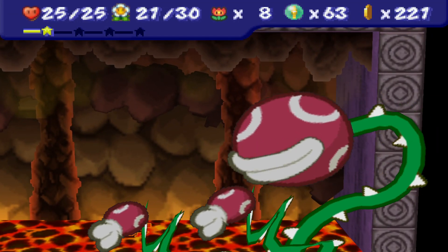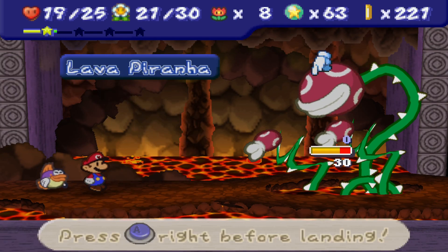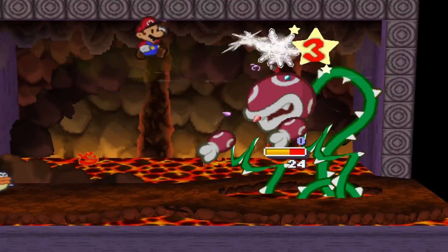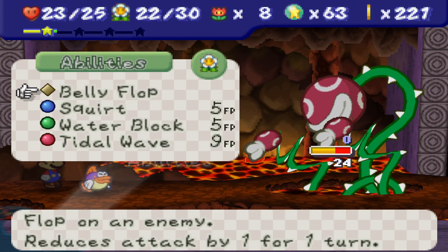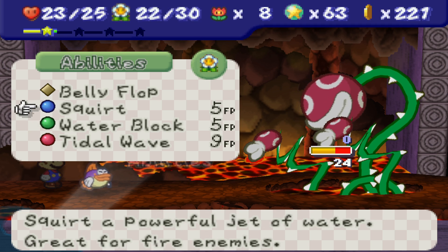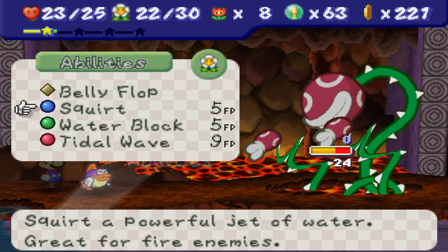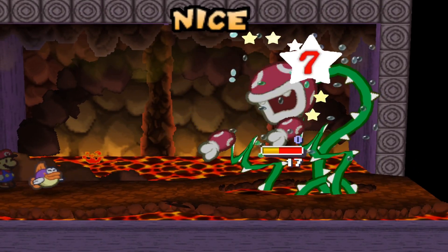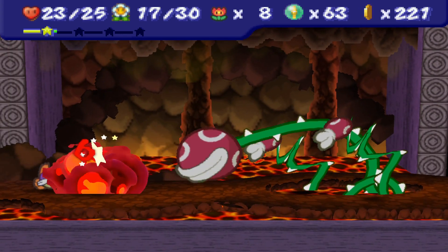Let's do our best to dodge this. Nope, never going to happen. But that's okay - we are doing great. All we have to do is take this guy out. We got our Chill Stomp and our Happy Heart. I could Squirt or Water Block. I think I should be a Squirter today, and not mess it up like I did that one time. Looking back at the footage, I don't think I threw the fight by messing that up, but it does suck.